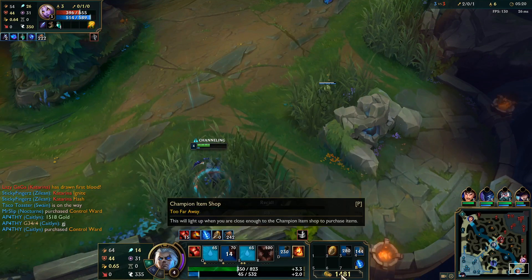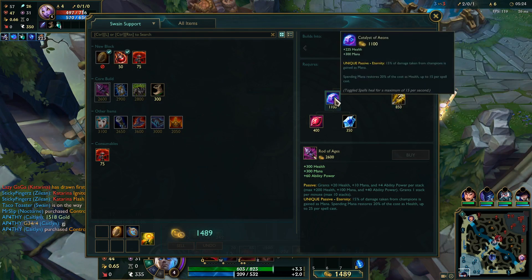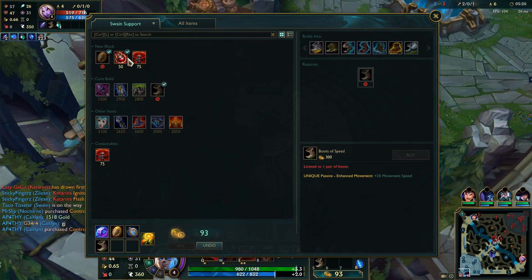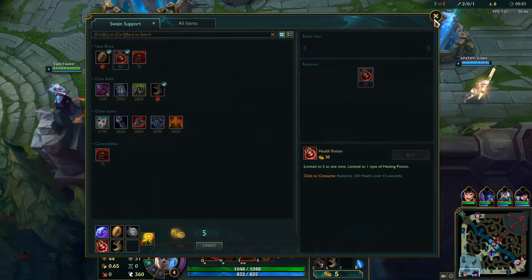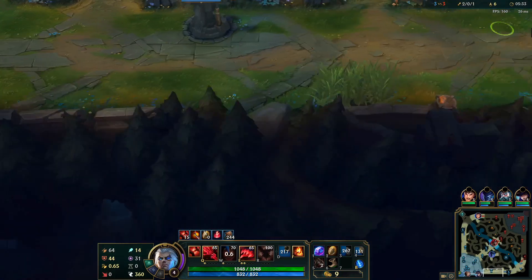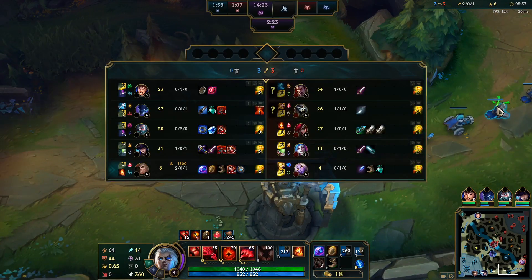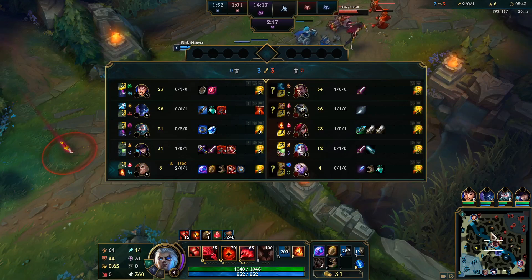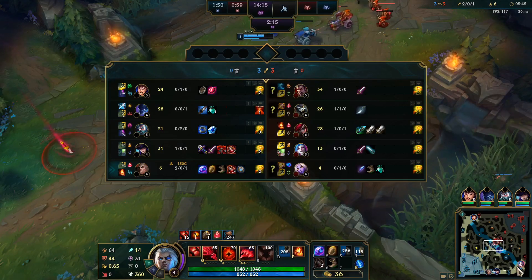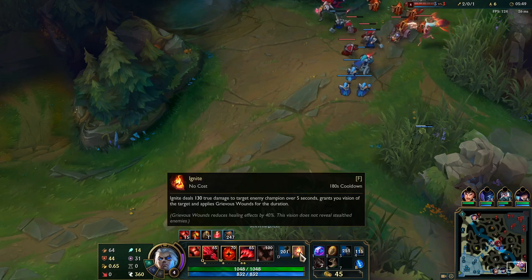2-0-1-1. I'll just get Catalyst - probably should get a Blasting Wand but Catalyst plus boots is a really solid buy, and we've already shown that we have the damage to kill them. So as long as this Kat doesn't go a kajillion kills, it'll be alright. I have Ignite ready.